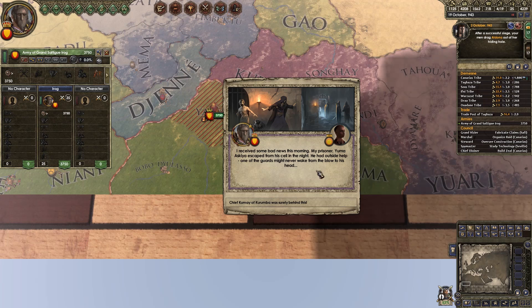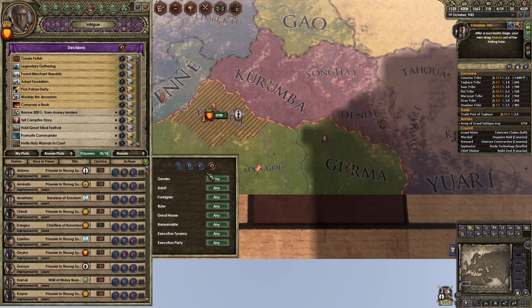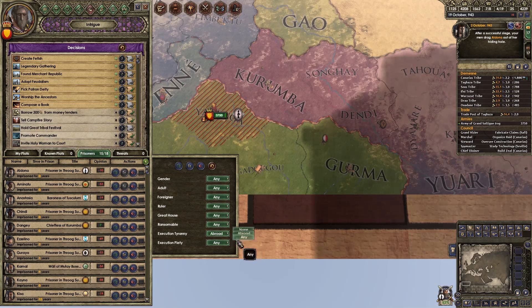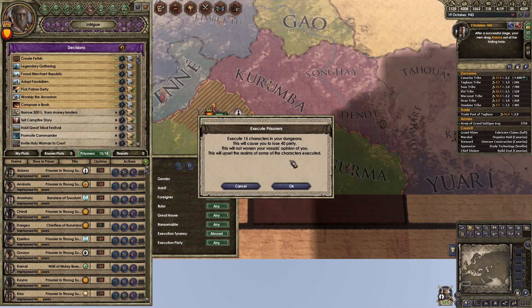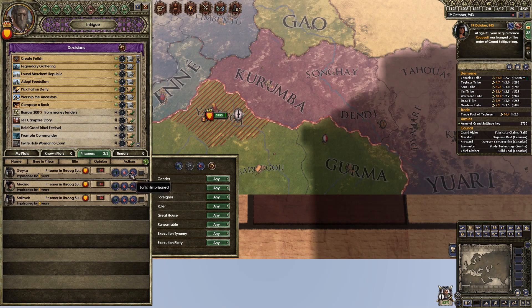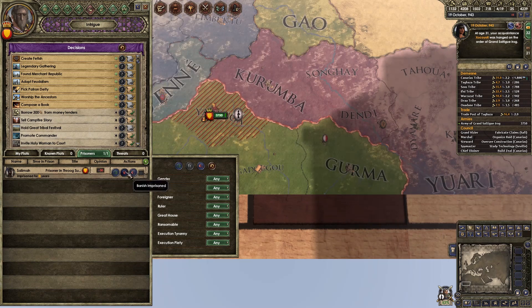My prisoner Yuma Aschia escaped from his cell at night and killed one of my guards. Unbelievable. Mass sacrifice — maybe not. Tyranny. Mass sacrifice would cause you to lose 40 piety, but this will not worsen your vassals' opinion. Irog is angry because his faithful prison guard needs to be appeased. Let's ransom — or banish — some people. Off you go. You're banished from the realm.